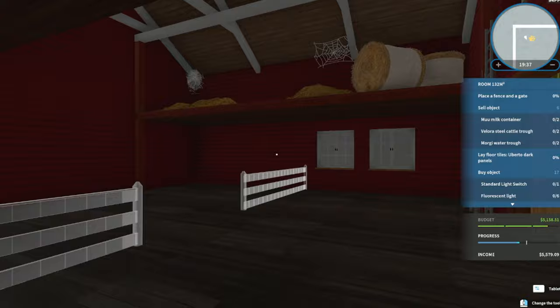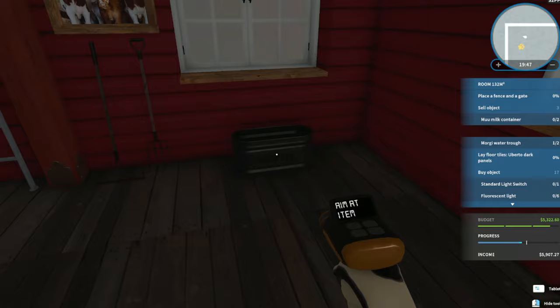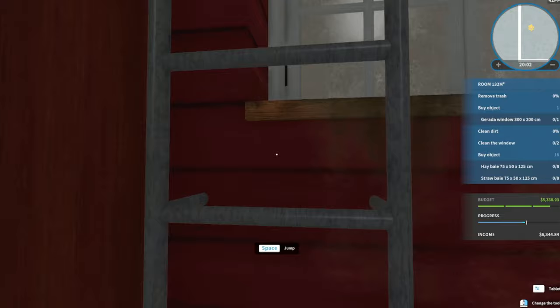First we're going to get rid of the objects we don't need by selling them, since we're going to replace those in a moment once we're done with the overhangs. Now to clean those overhangs, including the two windows up these ladders. Here's the first window to be cleaned.